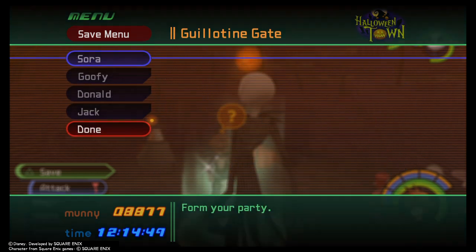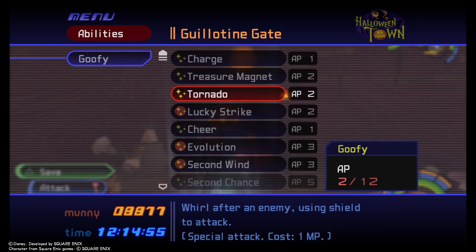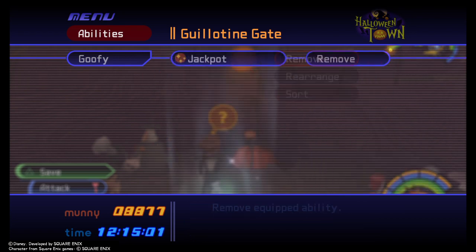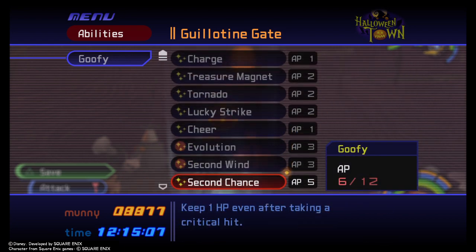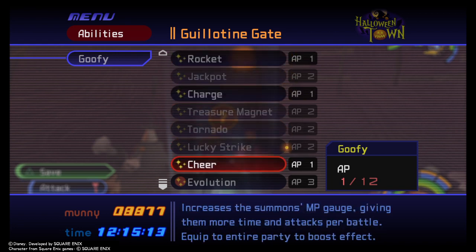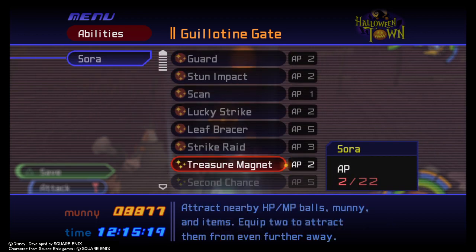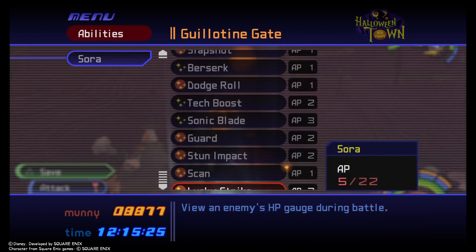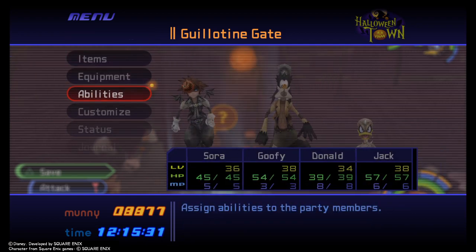Change the party up. Goofy learned Second Chance, but I have to unequip Jackpot or Lucky Strike. I'm gonna put Second Chance on, and then I guess Cheer, even though I don't really use summons very often. Donald also got a Second Chance — sweet! We can remove Sonic Blade for that. I'd rather have Strike Raid anyway.